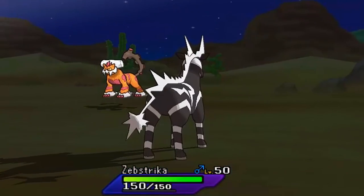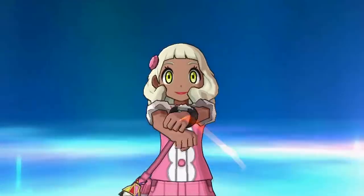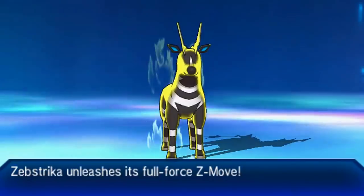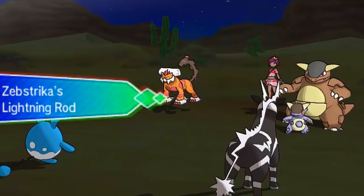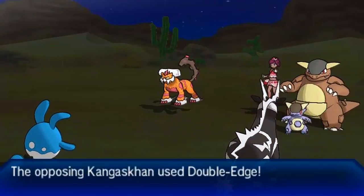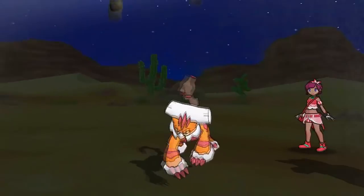The strategy revolves around Azumarill having Prankster, so Mega Baina dying is exactly what I want. I'm going to bring in Zap Striker - this is part of the Ion Deluge meme. Since I showed Prankster Encore, I'm 99% sure my opponent's not going for Fake Out. I'm going to go for my Z move with Zap Striker - going for Z Ion Deluge to get plus one special attack and turn all normal type moves into Electric. We're going to absorb Kangaskhan's Double Edge with Lightning Rod ability.